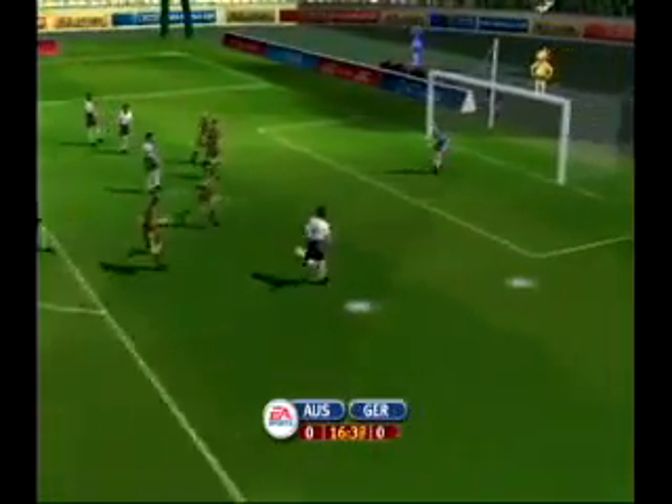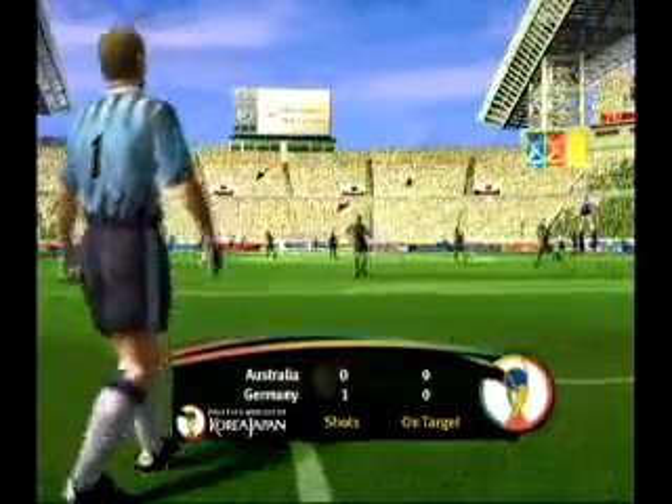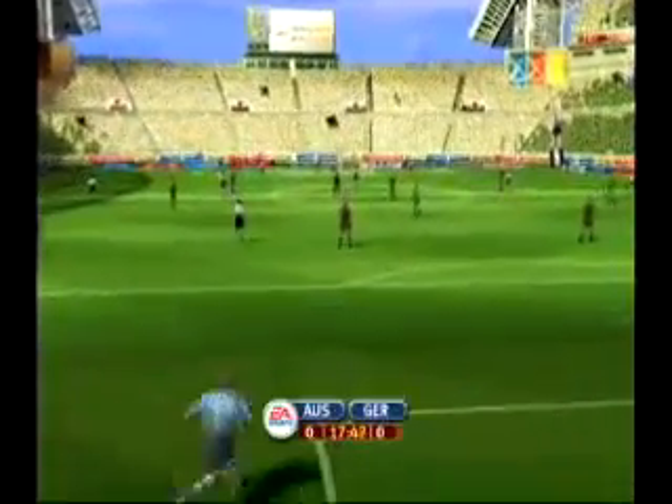In 2002 World Cup, the ball doesn't automatically track. In fact, you actually have to turn your player around so that he faces the middle of the field, and you actually have to put spin on the ball — either left spin or right spin — to get it to curve left or right.